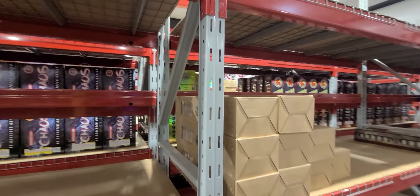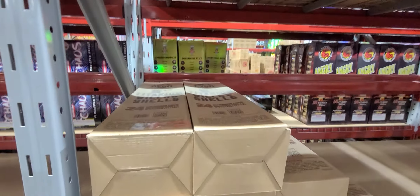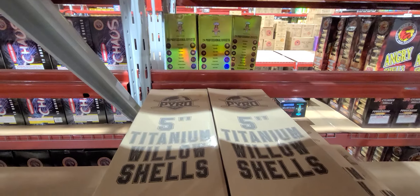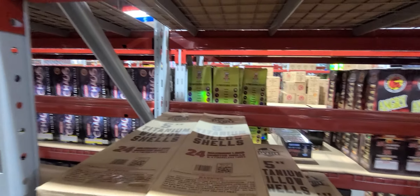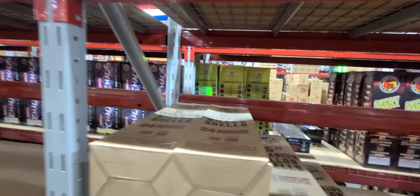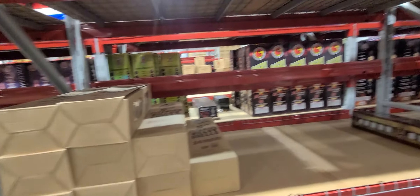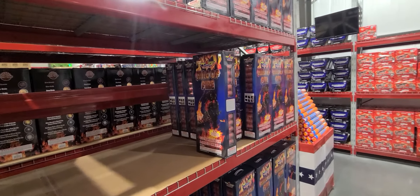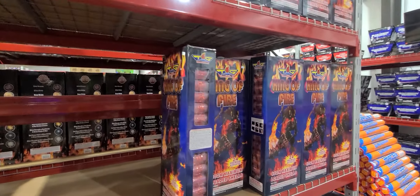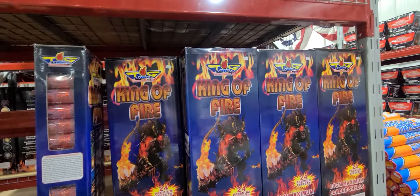Got the Zeus shells, $60, by Mean Monkey. We got Major League Pyro shells — Titanium Willows — price tag's not on there, maybe they just started stocking it. King of Fire shells, $60.